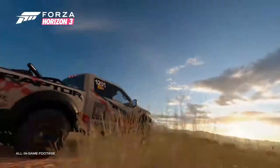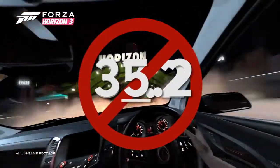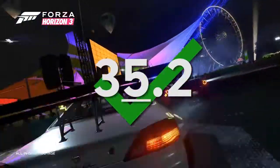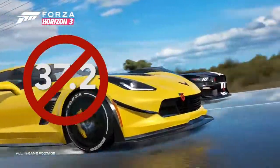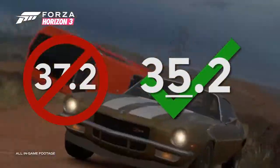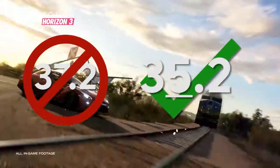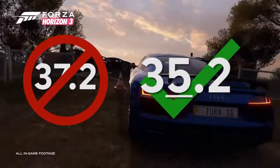Any user that has already updated to the broken build should uninstall and reinstall the game. PC players, if you're running the 37.2 build of the game, you are running a broken dev build — you should reinstall back to the 35.2 version. Unfortunately, if you've played the game in this broken build, your save file probably won't go back, so avoid creating a new save on 37.2 if you haven't already rolled it back. Everything should be fixed now, so if you haven't updated Forza Horizon 3 in a while, you should be okay — just make sure the version is 35.2 before you do anything.